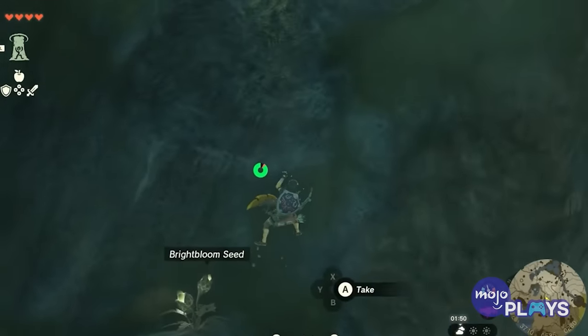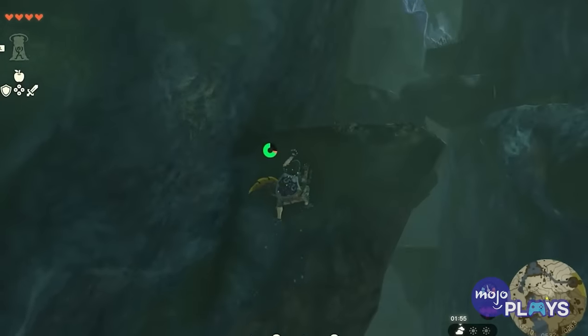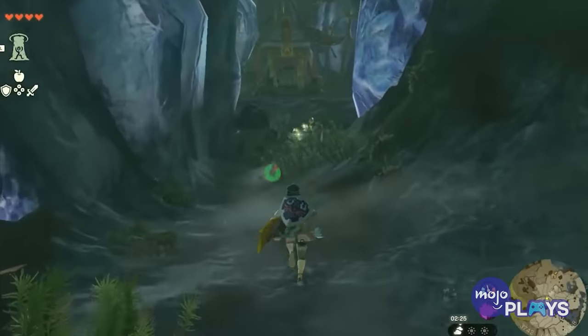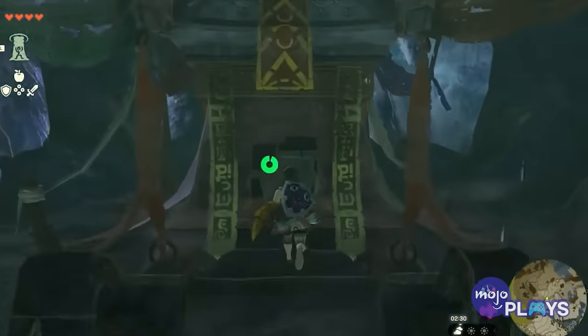You'll find the bandana in the Ploymus Mountain Cave and the boots in Upland Zora on a Byroad, both by Zora's Domain, while the chest piece is found in the North Hyrule Plain Cave. Additionally, by mixing and matching with the Froggy Armor, you'll be prepared for any climbing situation.